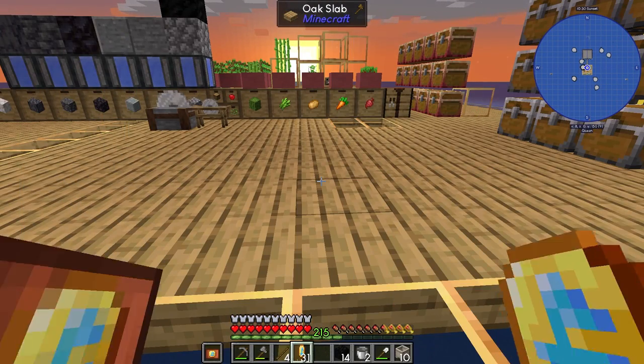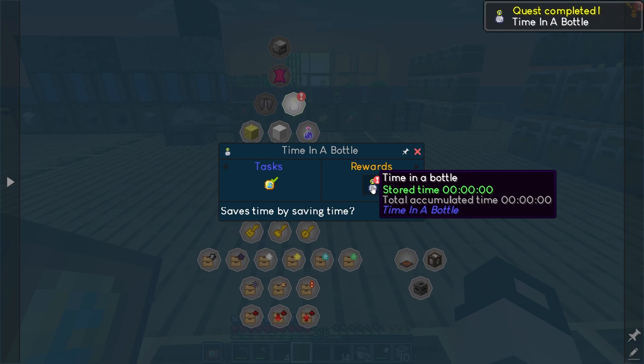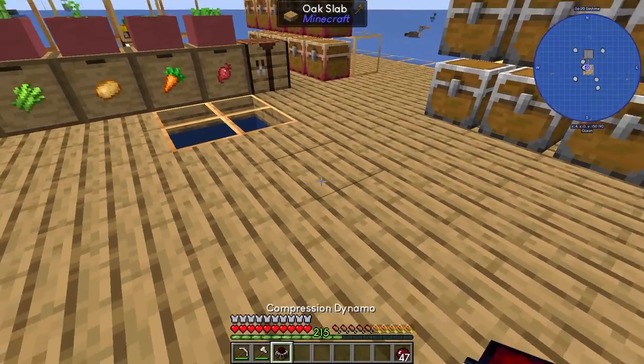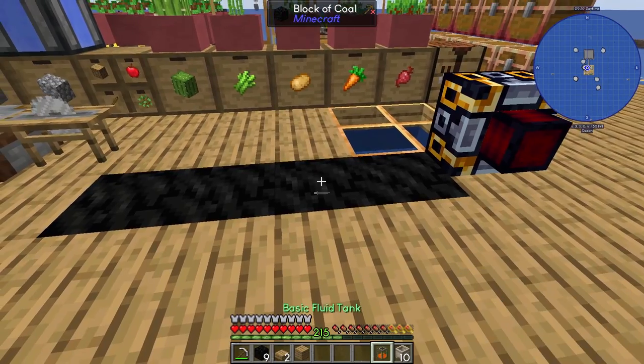One thing I should have bought much earlier is a time in a bottle. This will store time in it, and we can actually apply it on machines so they work faster. This is a temporary setup — I want blocks of coal with fired crucibles on them, and stone generators to provide stone.